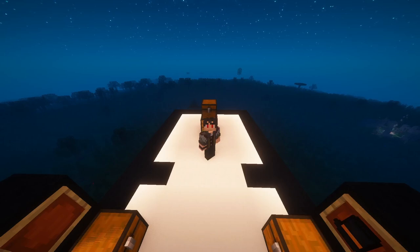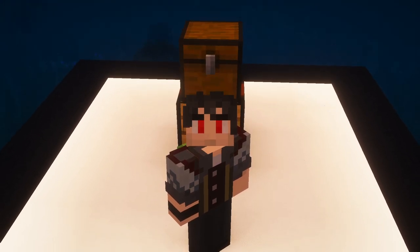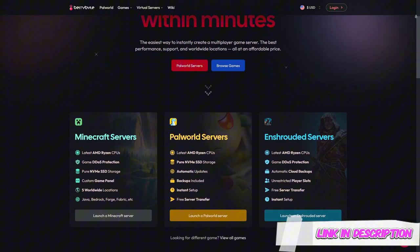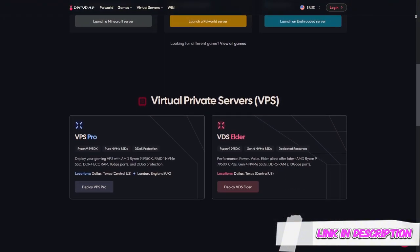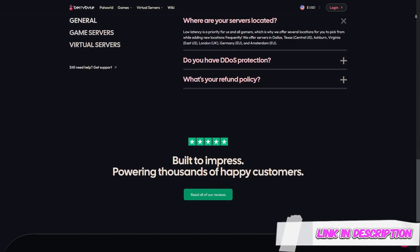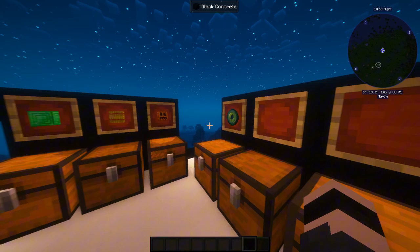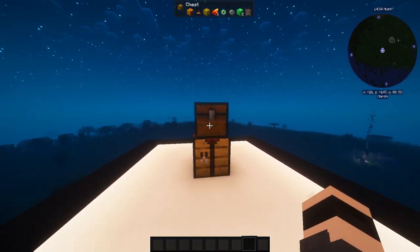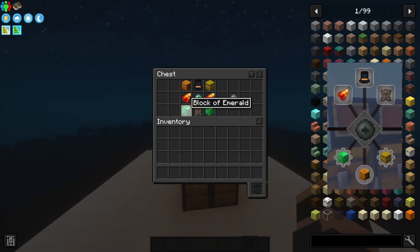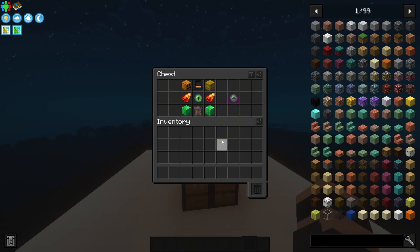Hello and welcome to another eye crafting video. Today we're going to learn how to craft the corrupted eye. Before we begin, be sure to check out our host Berry Bite - they are a very reputable and very good host. You might notice that two chests are empty; that is because the corrupted eye needs two of some items rather than all nine unique items.